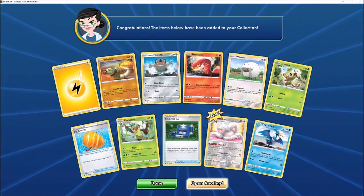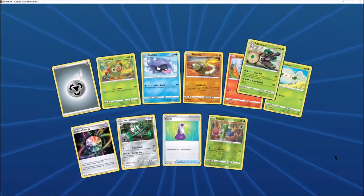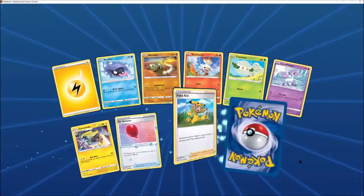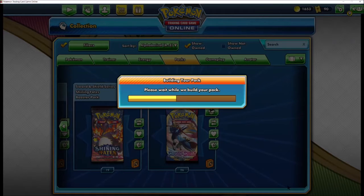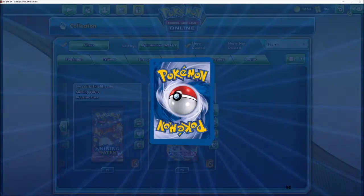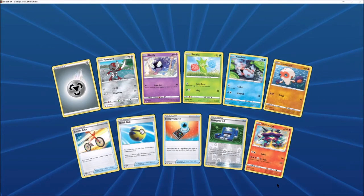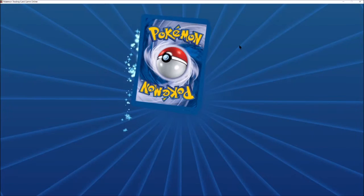I think I actually might need another Toxicroak — I think I've only got two so I've been a little short in my Poison Eternatus deck. Reverse Minchinos, quite cool. Aura Energy. Rillaboom — not the good Rillaboom.